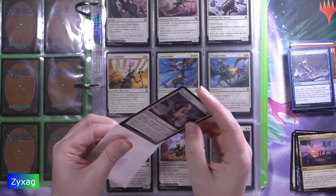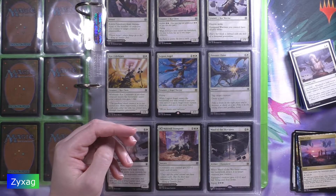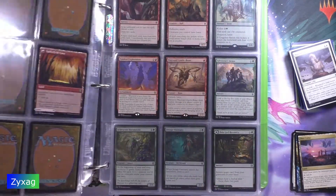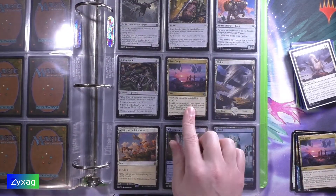Now we're up to the uncommons. For the first uncommon we have Base Camp, which I'm pretty sure I already have — and it is right there, it's a land.